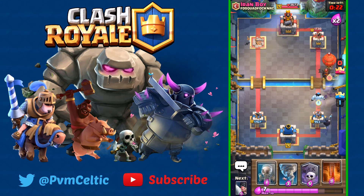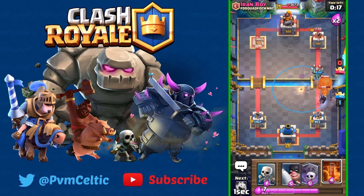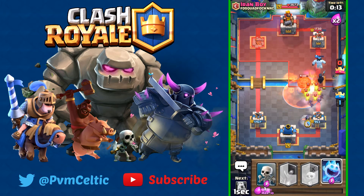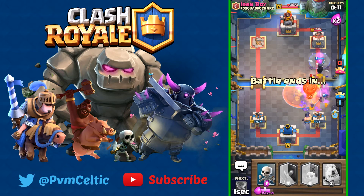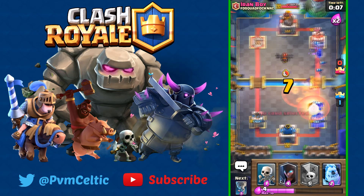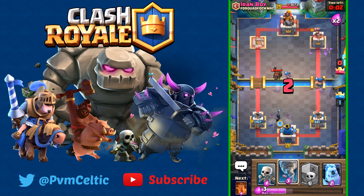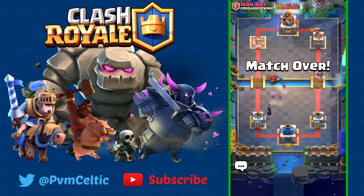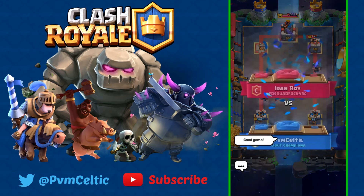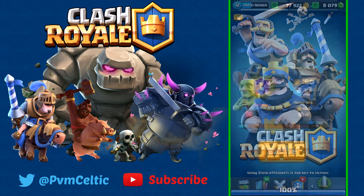Pulling this way, poisoning this, putting an Executioner down, and we've got our Bats going. Ice Spirit freezes the bomb. He's going the complete other direction — I don't know what he's doing but he lost. Dropping a good game to him. That's a good showcase — I'll do one more since I lost the first one, to try to get three wins.